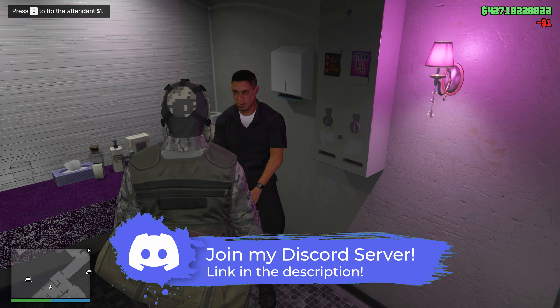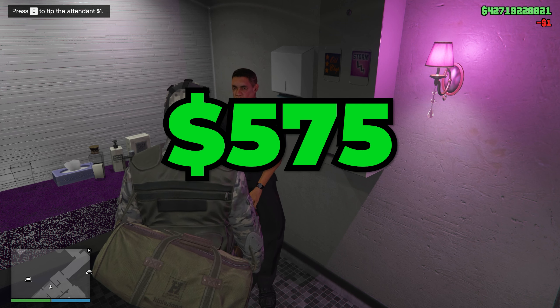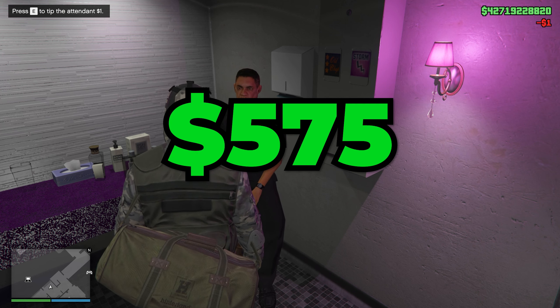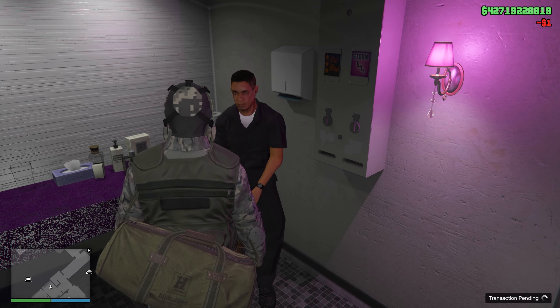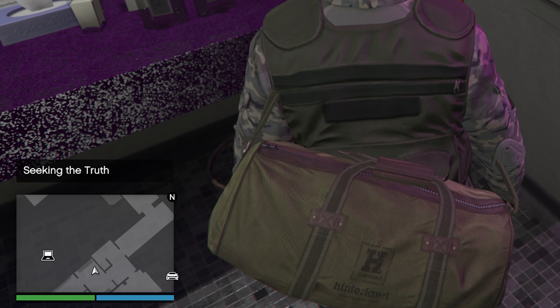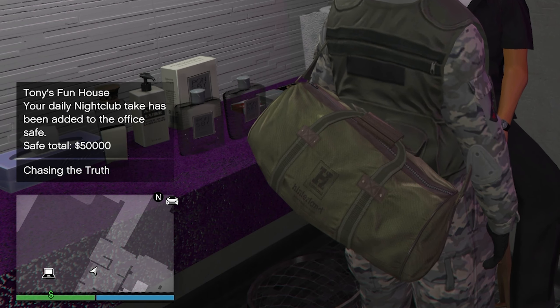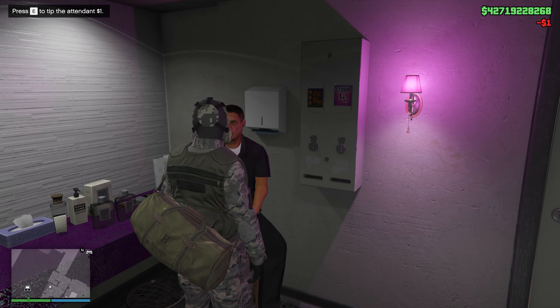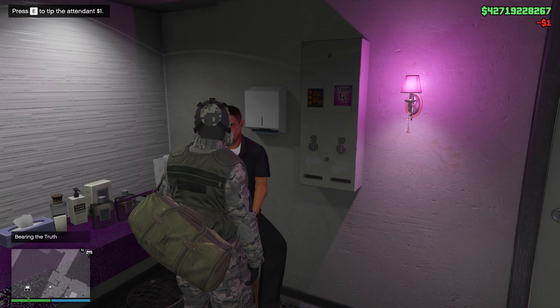Here's where things get super interesting. In order to unlock the robes, you're going to have to generously tip this attendant 575 times during one session — that's right, 575 individual tips, each worth one dollar. There's a handy counter that pops up during the process, so take a screenshot or write it down. After 10 tips you'll see the message 'Seeking the Truth,' after 155 tips 'Chasing the Truth' will appear, and after 575 tips 'Bearing the Truth' will be displayed. Once you see that message, you can stop tipping.